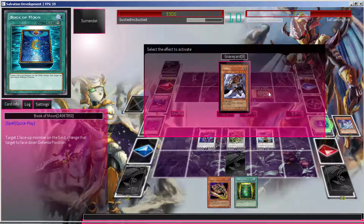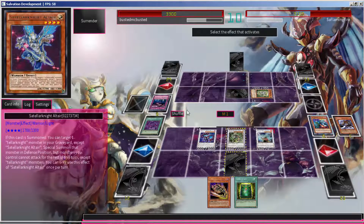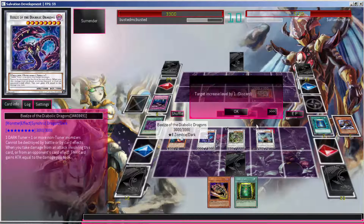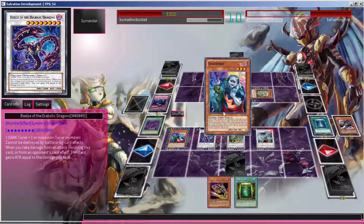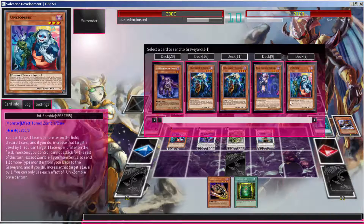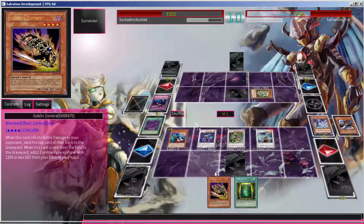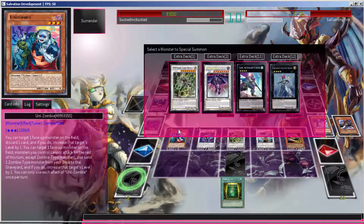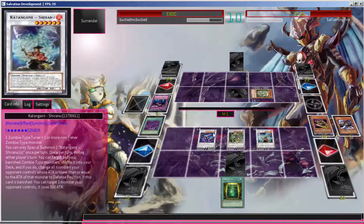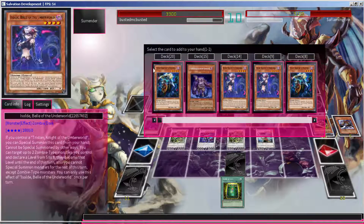Right here I couldn't use the effect and it wasn't a valid target — I think it's still a bug on Salvation with the card. I have used it a couple of times, but it's supposed to work on both players' turns which is good. Like I said, the synchro just leaves a lot to be desired and I'm basically just waiting for the level 8 they seem to be hinting at.